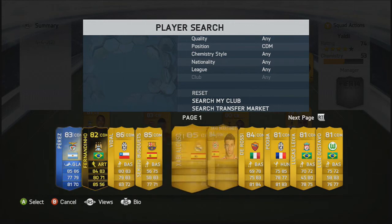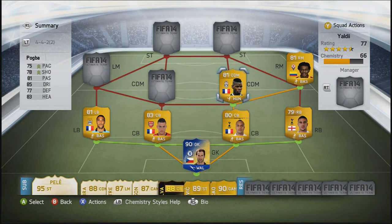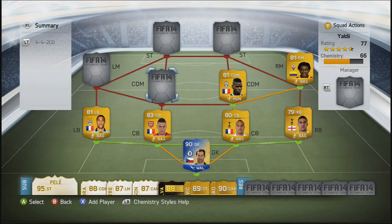Moving into the CDM role, we're going to go with Pogba — definitely one of the best all-round players in the game. He did well for France the other night too. You can go with his Team of the Season but it's quite expensive. He has 75 pace, 85 dribbling, 78 shooting, 77 defending, 81 passing and 83 heading. I've scored a few corners with him. He's pretty young and has a lot of potential.